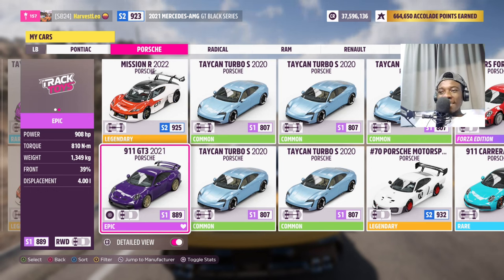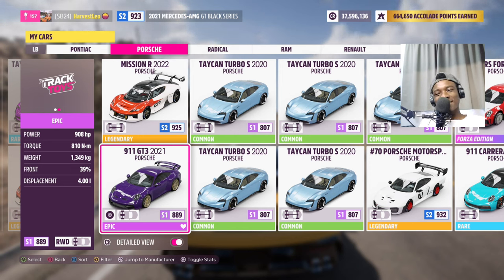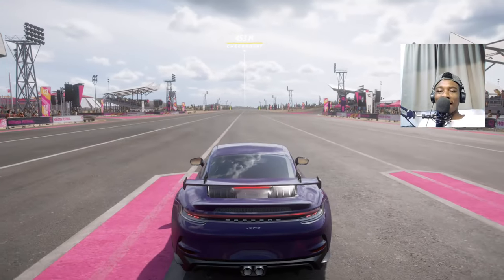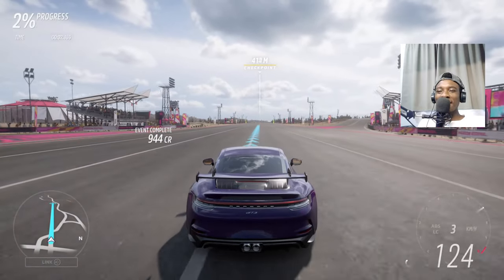This is the 911 GT3 from 2021. Originally owned by Adam LZ, he crashed it, then Matt Armstrong bought and rebuilt the car, then sold it to Tavarish. So today this car represents Tavarish. It has almost 1,000 horsepower and 810 newton meters of torque - the lowest horsepower car so far. It's rear-wheel drive too, which isn't going to help. I don't have high hopes for this one.